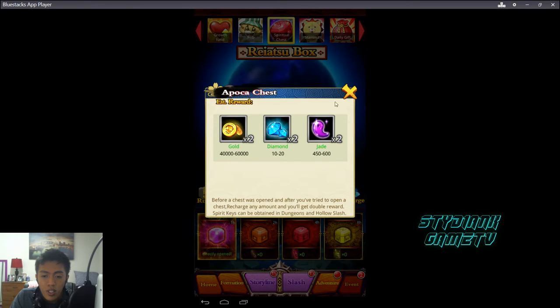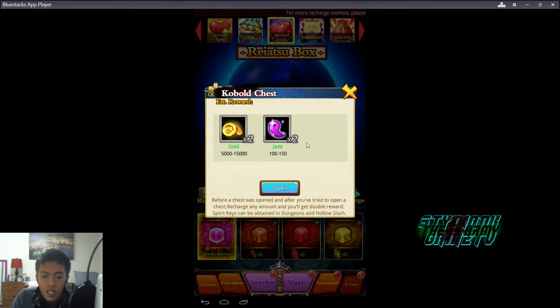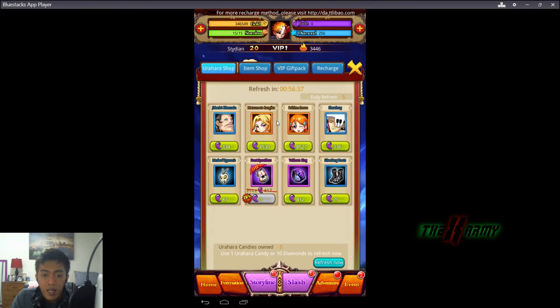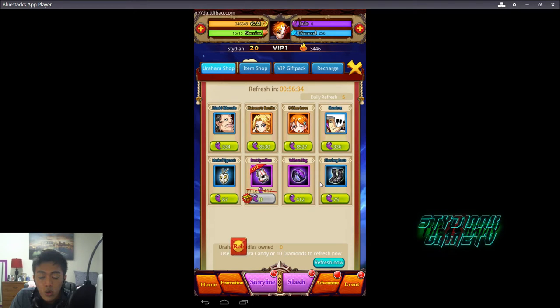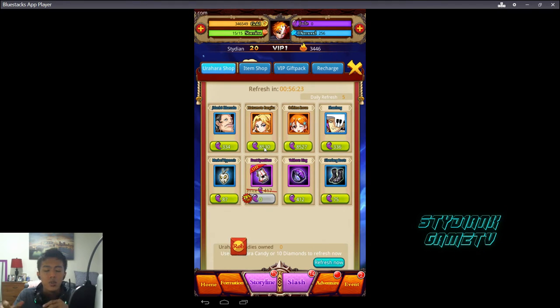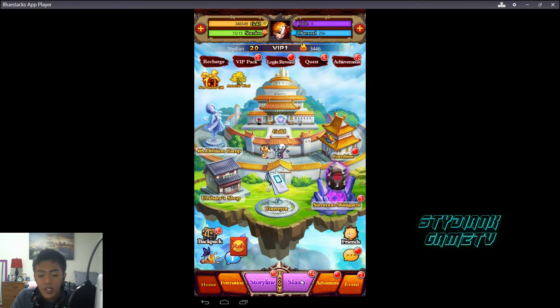When you top up a certain amount you get additional rewards like Jades. If you open Jade packs you get around 100 to 150 jades. Jades are used in the Harvest Shop to buy rare partners. Some partners cost 8,530 jades, so you'd need a lot of packs — though those are the ultimate characters, so it's understandable, but still expensive.